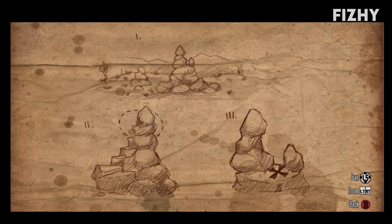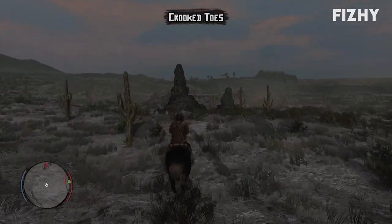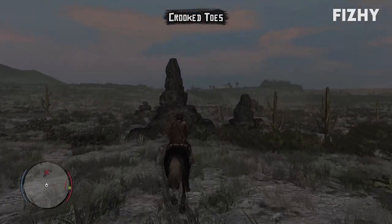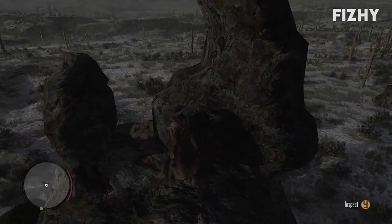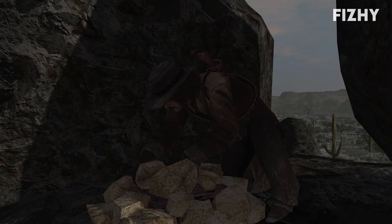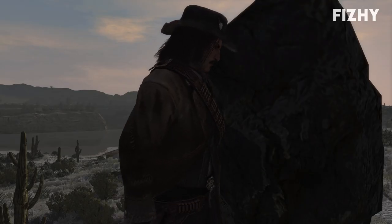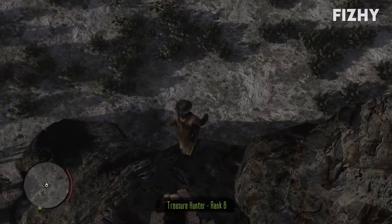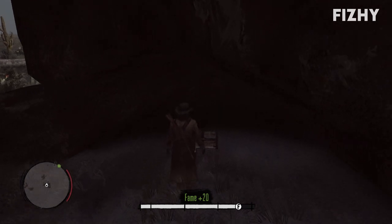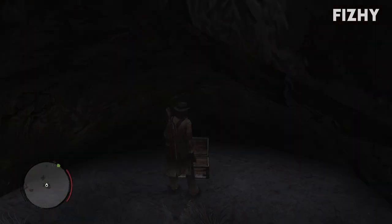The treasure map acquired at the last location leads to Brown's treasure, which takes us west further into Mexico, just a short distance east of Escalera. The location is easily marked by a tall rock formation which we can — and must — climb to the top of, as the treasure is located up there. It's a lovely bit of scenery, but more importantly that's Brown's treasure acquired. We get a gold bar and the next map. There's also a chest under the rock formation with a little bit of money, which is a pretty neat bonus.